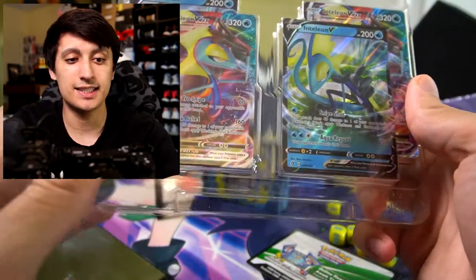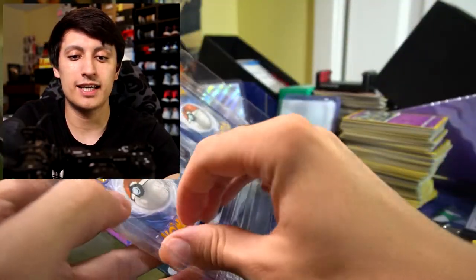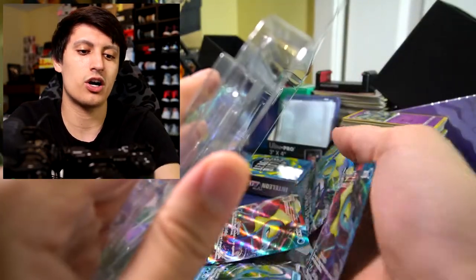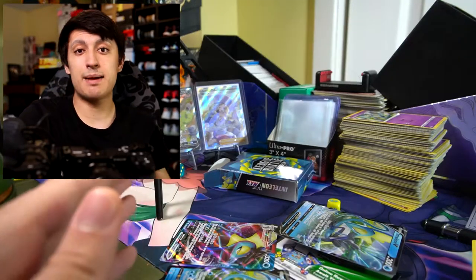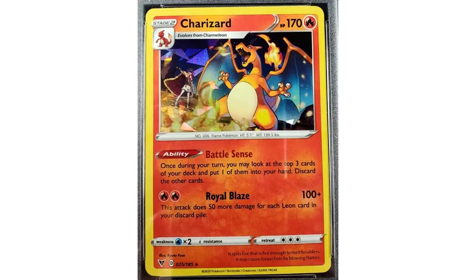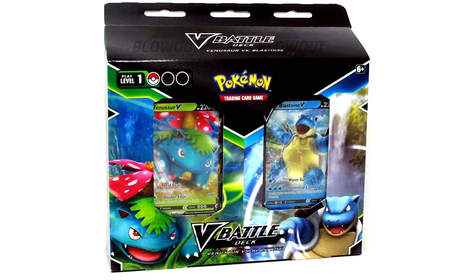Typically, a lot of decks these days include promo art specific to that starter deck. You're used to seeing it with theme decks — you'll get a holo version of a card that you can't get as a holo elsewhere. An example would be the Charizard from the Vivid Voltage deck that has a cracked ice pattern, or the Blastoise and Venusaur decks which have their own promo versions.